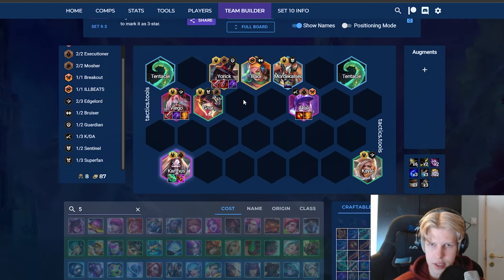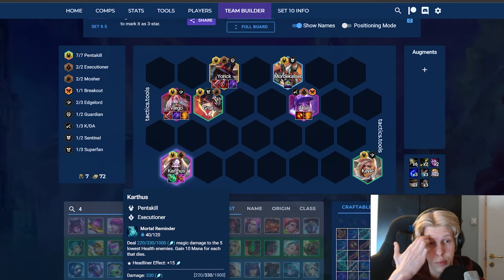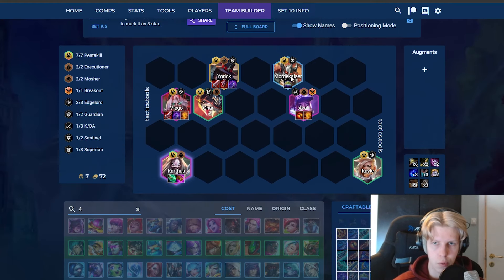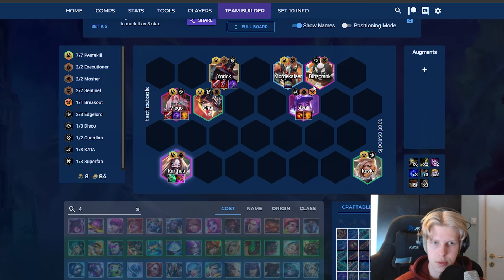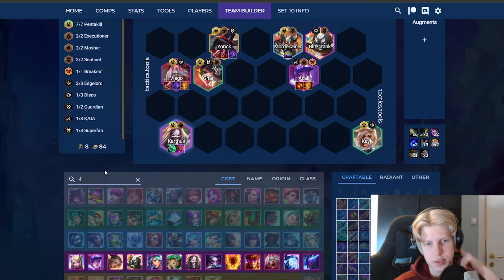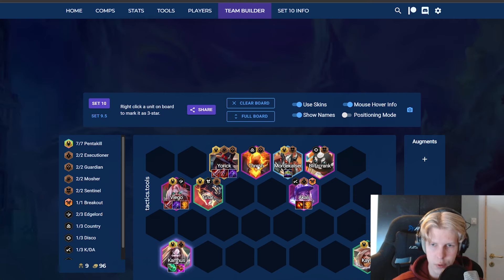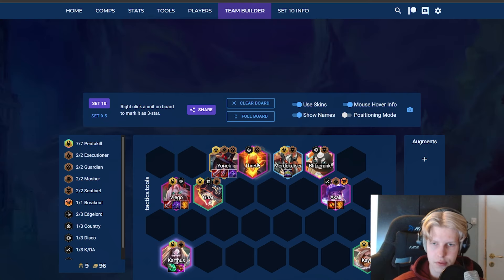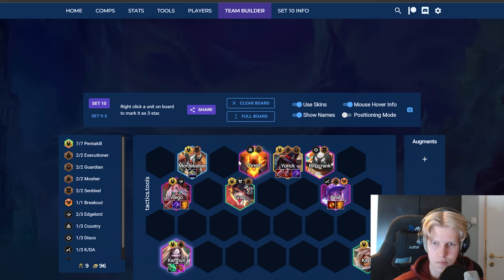If you're not hitting five-cost units, there are a lot of really good four-cost units to put in. Since we have Amumu, we have one fill spot for Sentinel, so feel free to put in a Blitzcrank. Since we're playing Yorick, a unit that's always really good with him is Thresh, so putting in Thresh and Blitzcrank gives us Guardian and Sentinel, making a really beefy frontline.